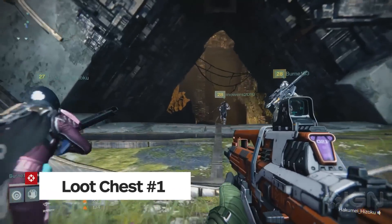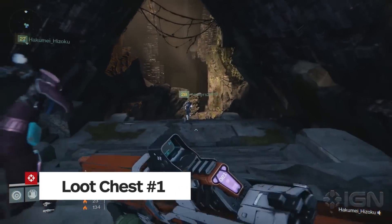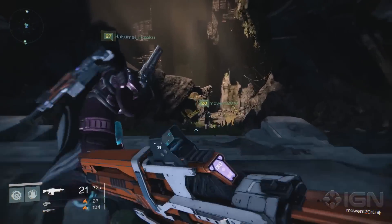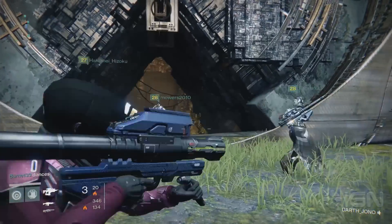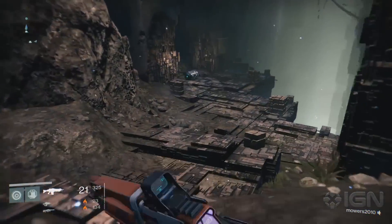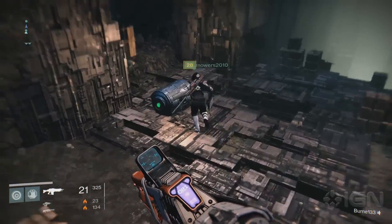Loot chest number one — this is really easy to find. It can be picked up just after the first area. After you activate the three sync plates in the beginning area, you'll enter the Vault of Glass. On your way to the first boss, it's sitting right in your way.